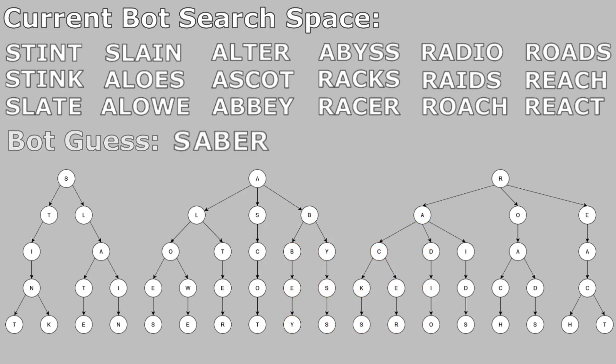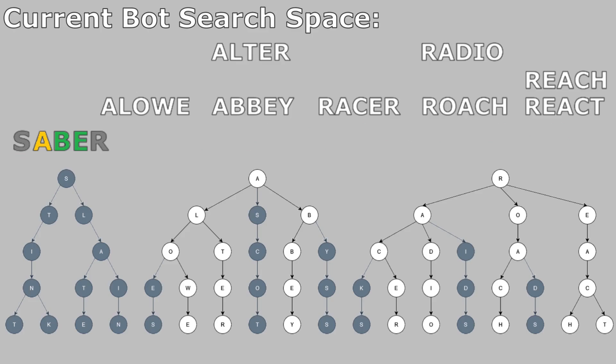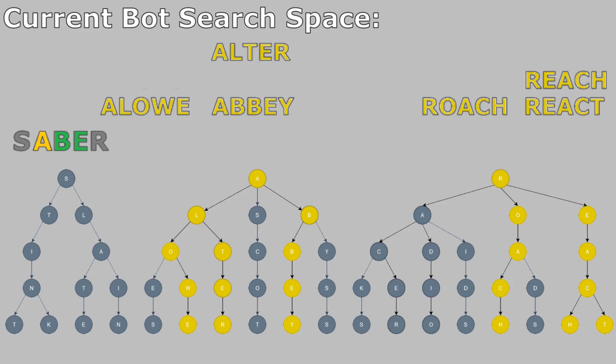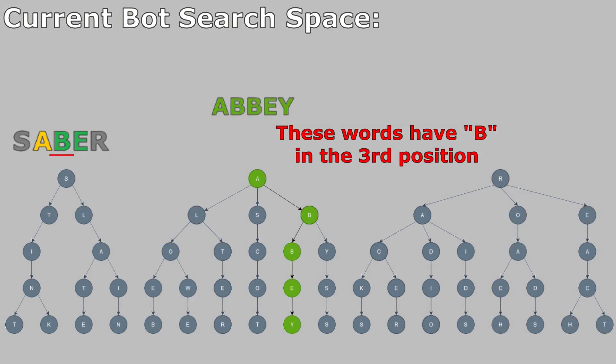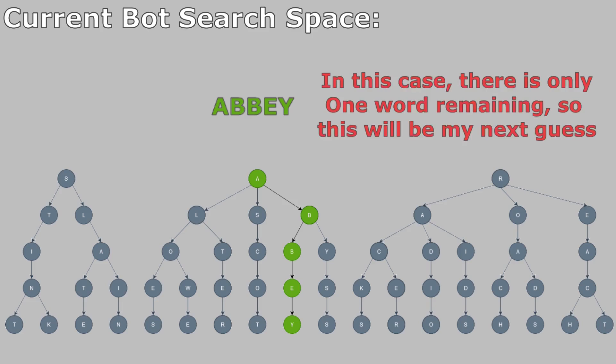Next, the bot types in a guess and Wordle gives it information about the letters it used. If the bot knows a letter does not exist in the word — a gray box — the search would ignore any branch of the tree that contains that letter. If the bot knows a letter exists in the word but wasn't in the right position — a yellow box — the search would ignore any path that contained that letter in that position and focus on paths where the letter appears in a different position. If the bot knows a letter exists in the word and it was in the right position — a green box — the search would ignore any path that did not contain that letter in that position. Lastly, I would go through the remaining words and see which one had the most letters that have not been used thus far, and use that word for my next guess.